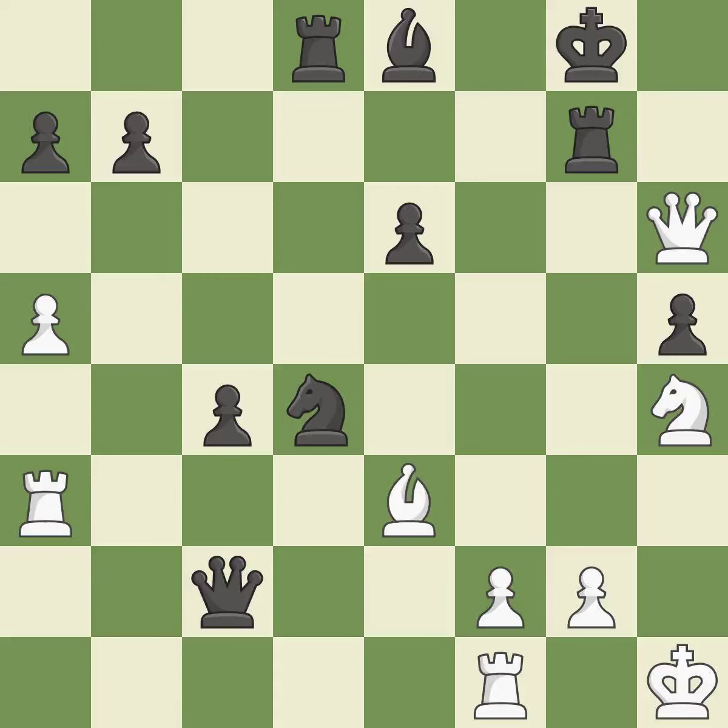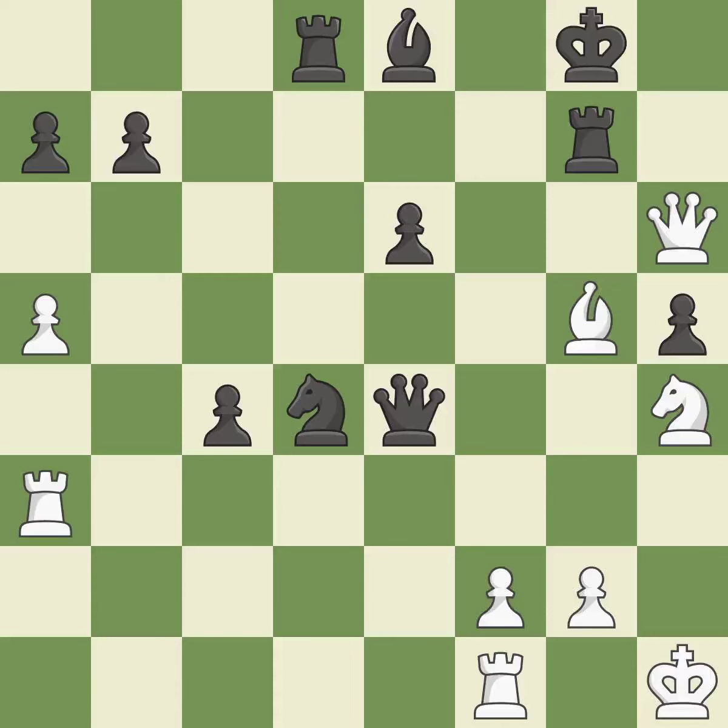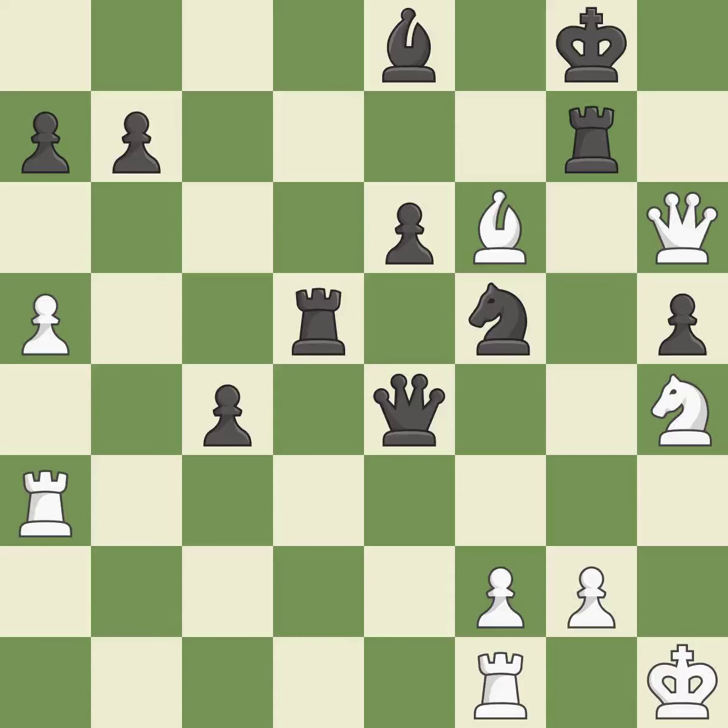That pawn was available for free. This threatens to force eventual checkmate. This ignores an opportunity to increase a bishop's scope by moving it to a better square. This allows the opponent to win a tempo by threatening a rook — it is a mistake. This ignores a better way to defend a knight that was under attack. This permits the opponent to win a tempo by threatening a bishop — it is a miss. When a bishop moves away from being attacked, this gains a tempo. This leads to losing a queen. This threatens to play checkmate — it is an inaccuracy. This wins a queen. This is the only good move — it is a great move.